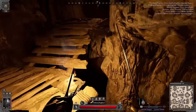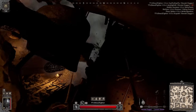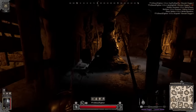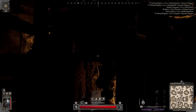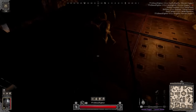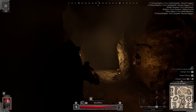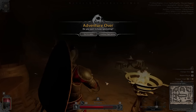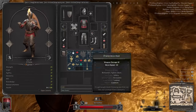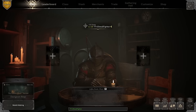Gotta find that fighter. Wait — I think I found him. He died from cringe. I'm dying from cringe too — how could I mess up that jump? I got this. Third time's a charm. There he is — external physical power on his gear, not bad. Let's extract. There was still someone in the lobby — a geared 130-health fighter. Would have been such a nice fight with him. GG, let's go next.